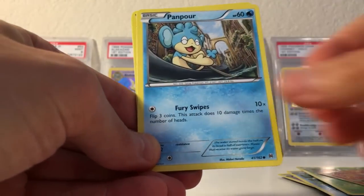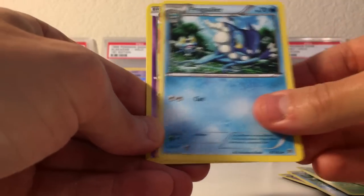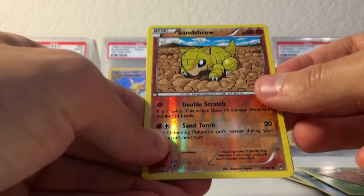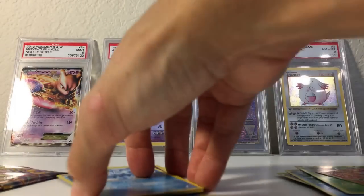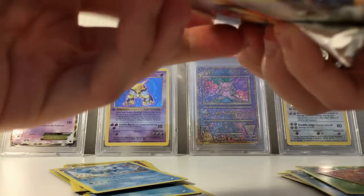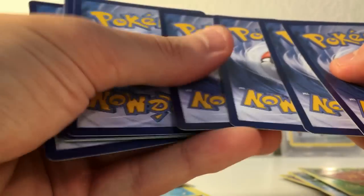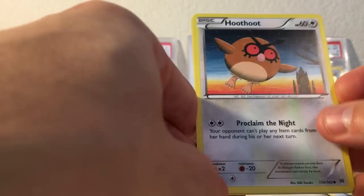Cyndaquil — that's gonna be eaten. Panpour, Froakie, a Judge — the judge is coming for you. Frogadier, that's a really colorful looking card, nice and holo. A Sandshrew, just a common. And the Rare is just a Vanillish. But that's okay — we still got that Mewtwo. For this next code card, you're gonna have to look on my actual monthly giveaways. I'll put a link in the description below if you want to go into my other giveaway. Can we end off this video right?